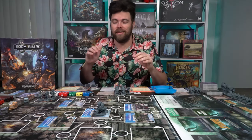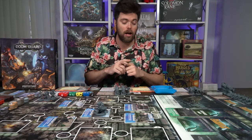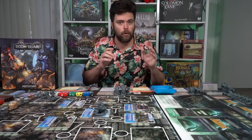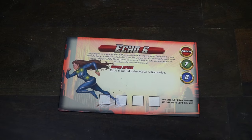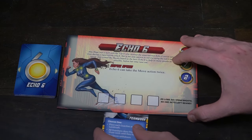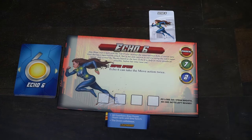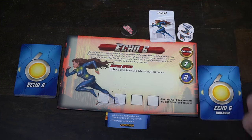Set aside all remaining dice, tokens, and characters. Next, let's talk about the characters. I selected Ogre and Echo Six, but we'll use Echo Six to explain setup since she's a more basic character. Echo Six has two decks: a crazed deck and a base deck. She also comes with locked cards, which you set aside for now, and a legendary card, which you keep within reach to access when the time comes.